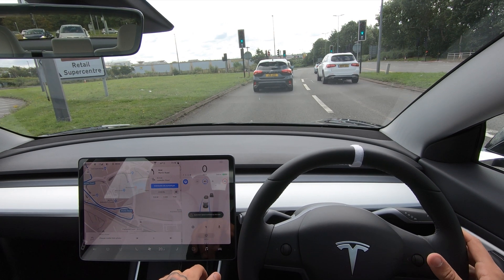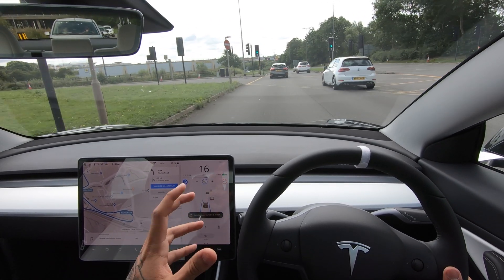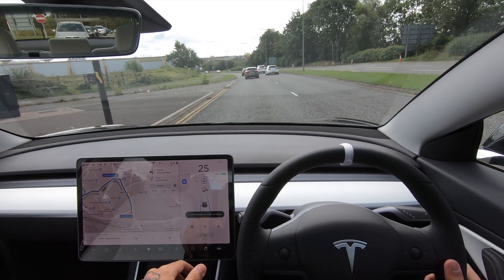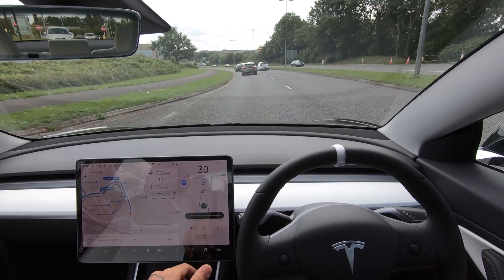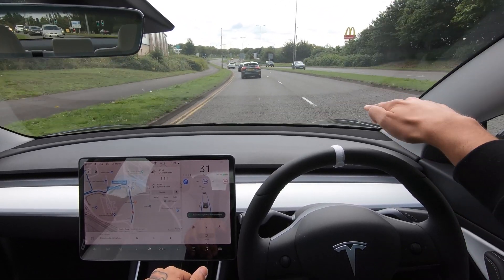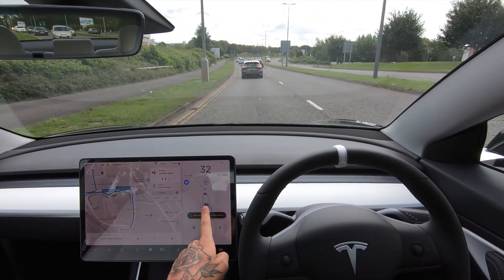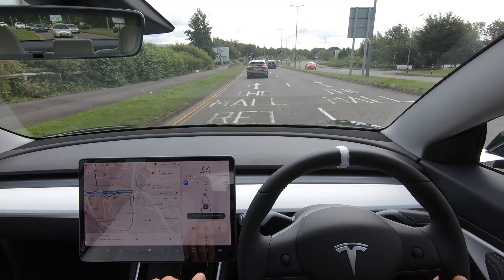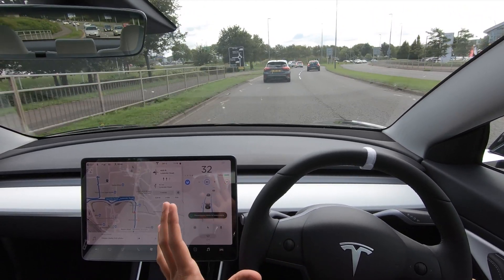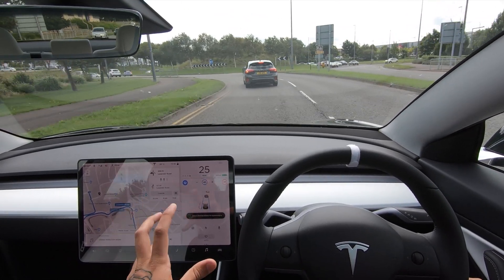I want to make sure you guys know not to assume it's going to do all these things, but it does do it. In shadow mode it is doing these extra bits — just not quite to the standard we'd like before it gets fully rolled out. Here it should be able to go into that lane but it won't do it, whereas before it would go into another lane when navigate on autopilot was off. I think they need to make everything a little bit more simple and have it all work together — or not.